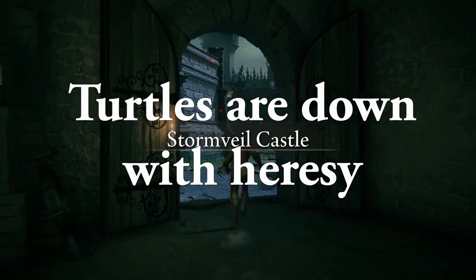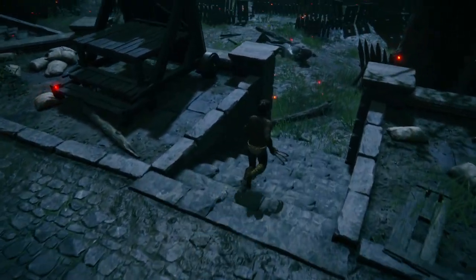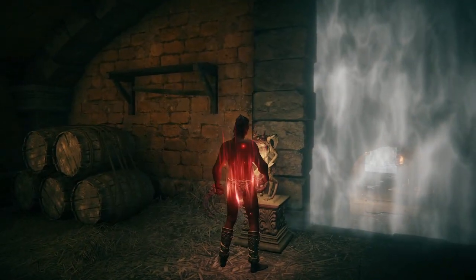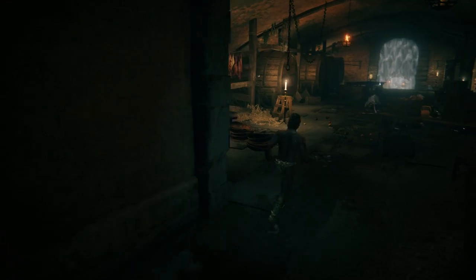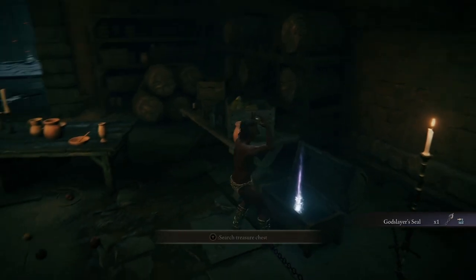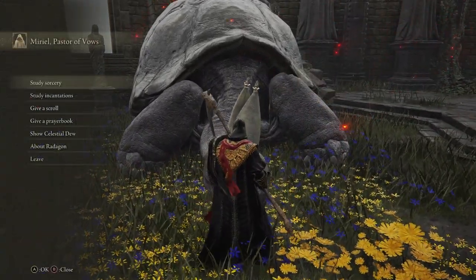Step one, we're getting the black flame incantation. Where do you get that? It's going to be inside Stormvale Castle. There's one of these doors with the weird goblin imp motherfuckers that you put the keys into. You know you're at the right stone sword door once you've made it past the rat guardians. Once you're inside, one chest is going to have the Godslayer Seal and the other one will have the book that you're going to hand to the turtle.